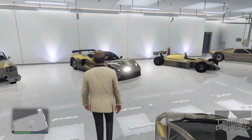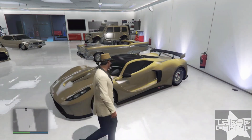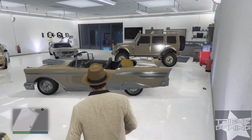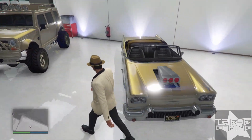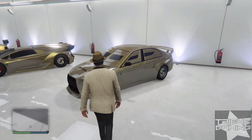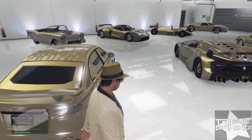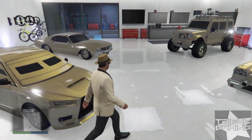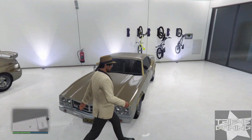Right here we got my other convertible, all in gold. Here we have an old school go-car. Here we got the Kumara, all in gold — it's good for doing missions, it's a fully bulletproof car. You can see by the windows it makes a lot of money doing missions. Another classic car right here that I turned gold.